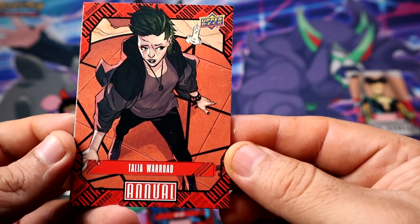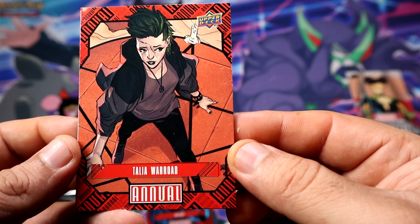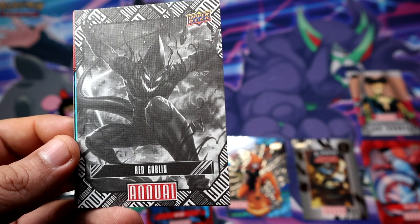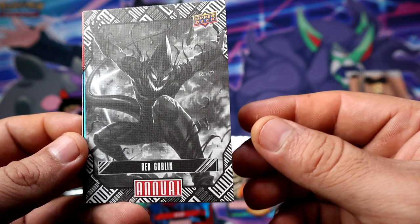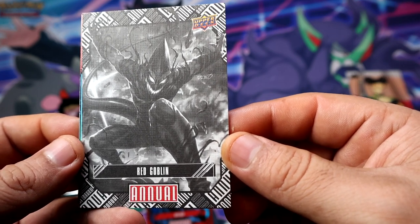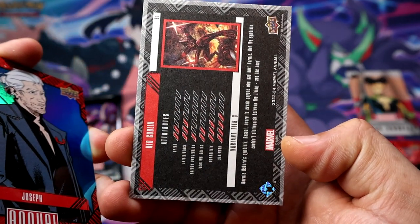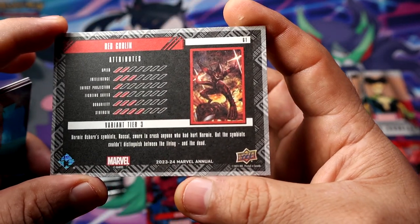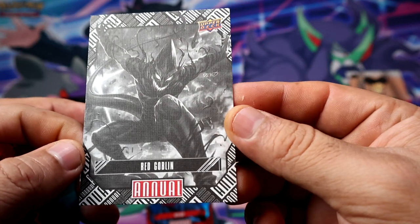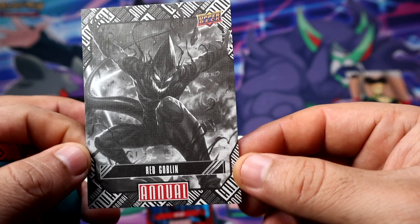We have Talia War World. We have a canvas of Red Goblin — wow, that must look sick. And under a regular card it's gonna be Tier 3. This is not easy to come by most likely — I mean, with that kind of illustration.